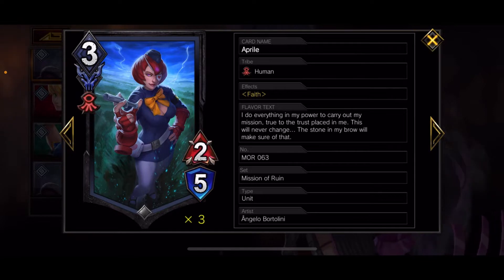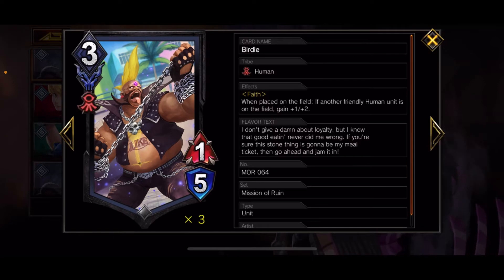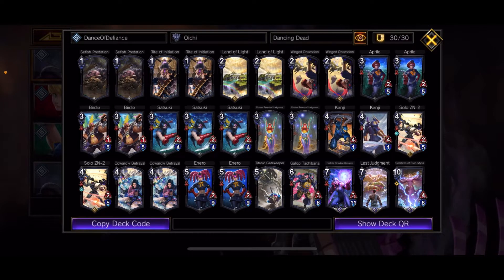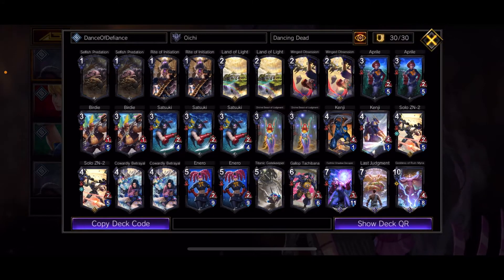I run two April — she's a human with Faith and she's a 2-5. We want units to buff each other and keep coming back. Birdie is a human with Faith, and when placed on the field if there's another friendly human unit he gains plus one plus two, coming out at a 2-7 without any Faith buffs. Three Satsuki has Agility and Faith. Use her to chip at the beginning of the game, or let her sit in hand and get super buffed. I recommend just using her to chip and use Land of Light to bring her back.